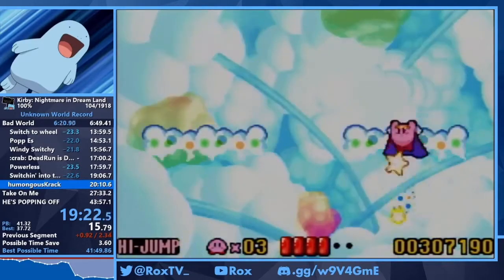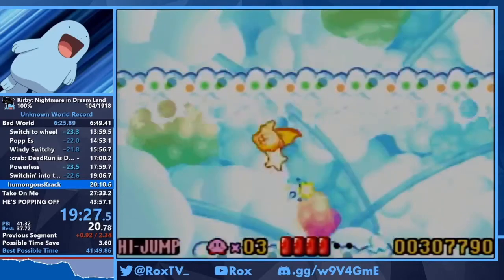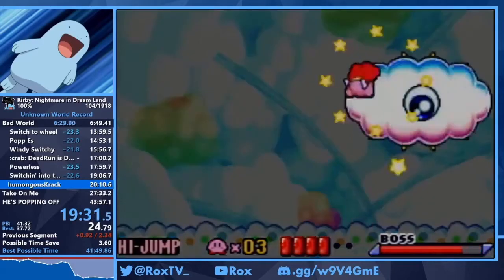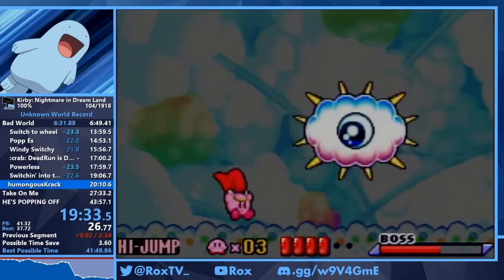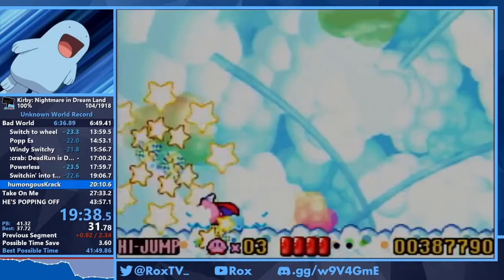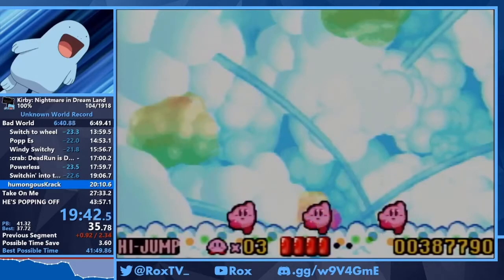Now we have Cracko. There are two strats — Cracko singles or Cracko doubles. Singles are a little faster but I go for doubles here — I find it a little safer and easier to get a kill. And that's Cracko done.